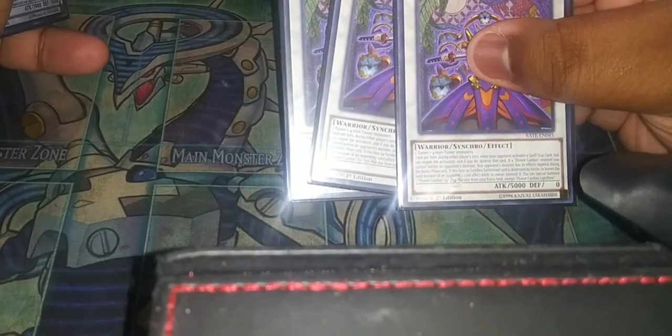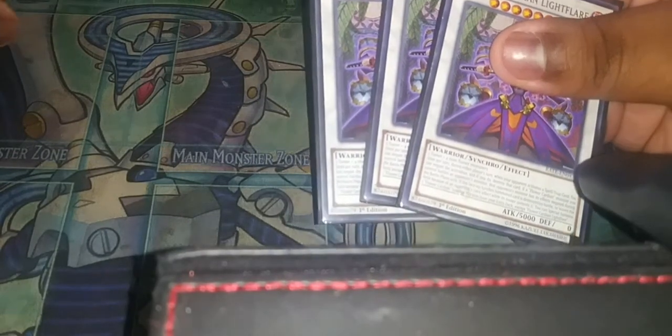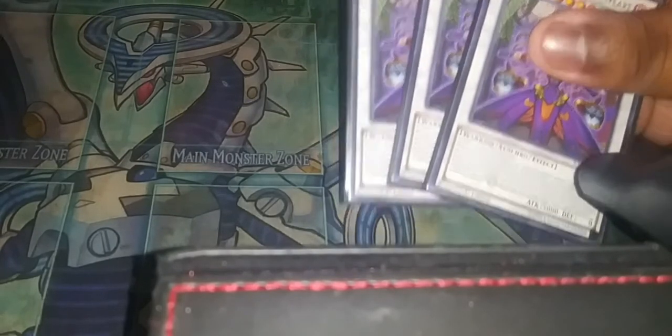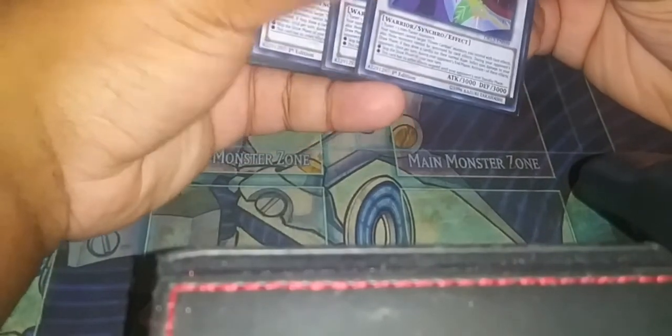I play three Flower Cardian Light Flare — it's the boss of the deck. It takes one tuner and four non-tuner monsters. Once per turn during the player's turn, when your opponent activates a spell or trap, you can negate the activation and destroy that card. If a Flower Cardian monster you control battles an opponent's monster, the opponent's monster effect is negated during that battle phase only. If this synchro summoned card is destroyed by battle or leaves the field because of your opponent's card effect, you can special summon a Flower Cardian synchro monster from the extra deck. It's a five thousand attack and defense monster — a big card that uses a lot of resources.